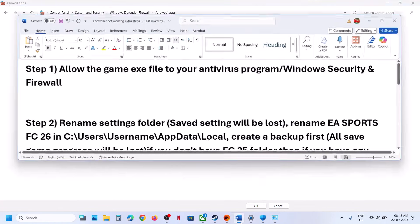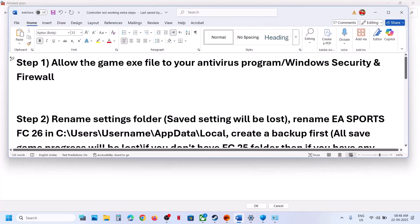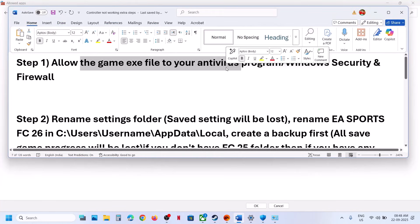Now you can launch the game and check. If you have any third-party antivirus like Avast, Norton, Bitdefender, McAfee, or whichever antivirus program you have, you have to add all the game EXE files to your antivirus program.